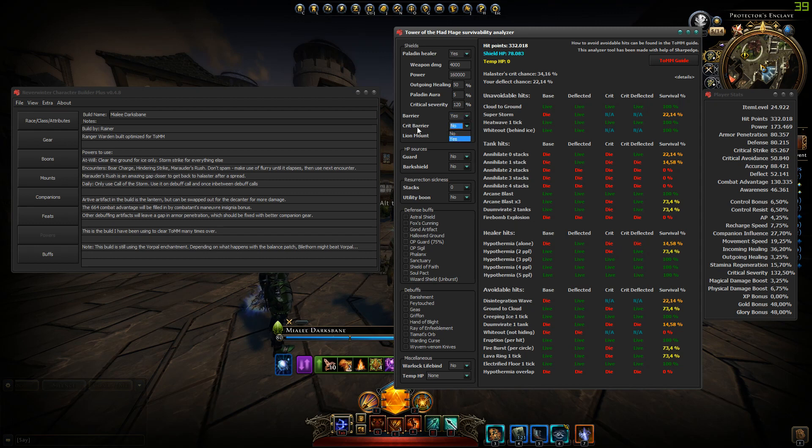So if you have the crit barrier — which is the big shield you see with people who have a full blue bar, larger than my hit points — you will have that many shield hit points. But if you then use the lion mount, you will actually lose that whole shield. That's something to keep in mind. Fill in the statistics of your paladin here and it will give you the correct value of the shield.